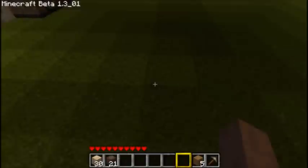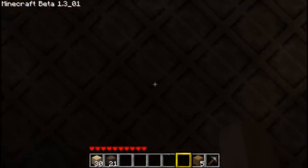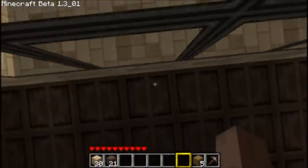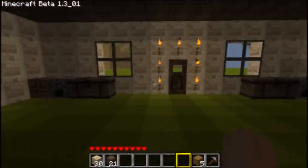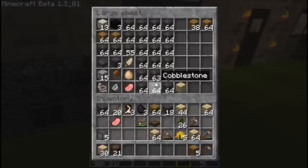Maybe we'll get some glowstone if we go to the nether and put it in the flooring — that'll look really cool. Glowstone and wood, that's a good idea. We'll do that eventually. A lot of ideas for this let's play. Yeah, I'm really liking this house so far.